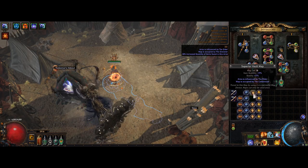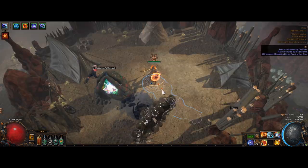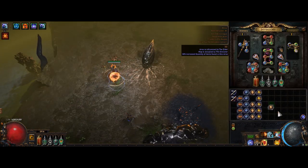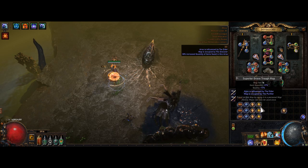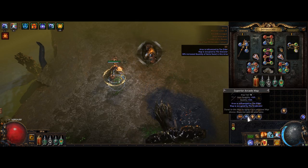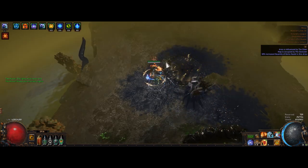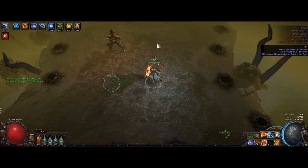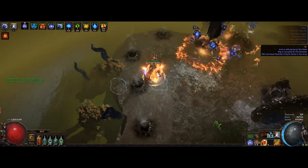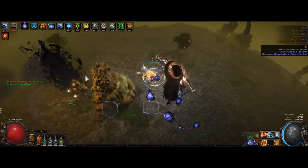With the hero ready to go, there was just one last thing to define: which invitation strategy I want to use. I ended up with elder invitations. I truly believe elder invitations are the most lucrative, especially compared to cheaper alternatives. This league there is a huge demand for elder fragment sets. Selling them is usually the hard part — Maven's Writs you can usually sell for quite good, especially two weeks into the league. However this league, selling elder sets is as easy as it can be.